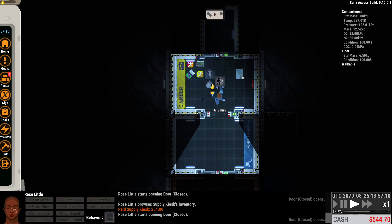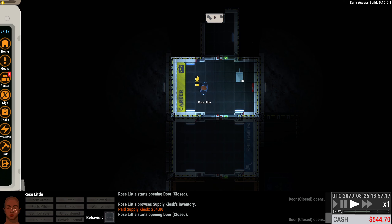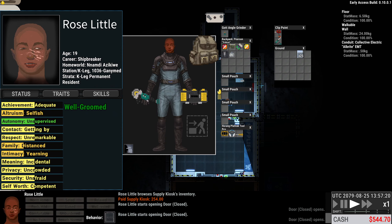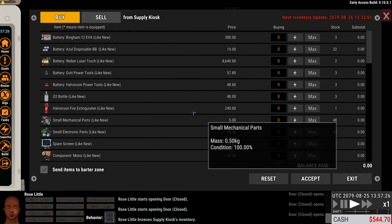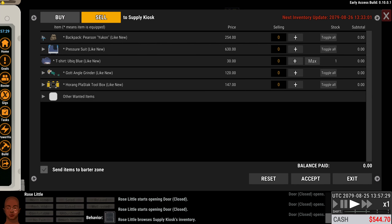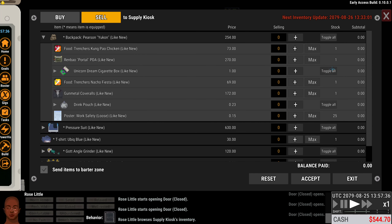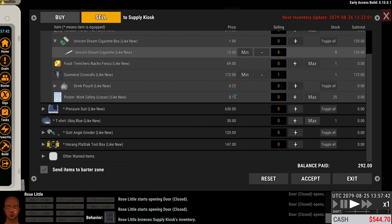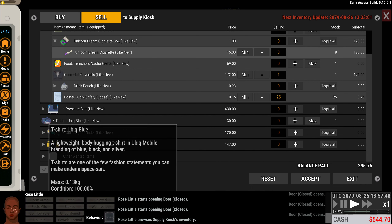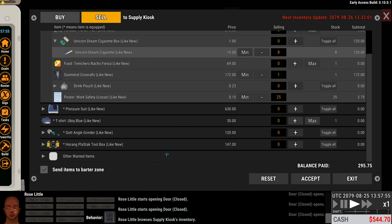We can come over here and grab all our stuff. We're going to sell our coveralls and our cigarettes — the whole stack, why not. I really wasn't paying attention last time — completely on me. You can sell individual smokes, it's pretty cool. 120 for that. Coveralls — yep, you can have that. All the loose work safety posters nets us three bucks — it's okay.